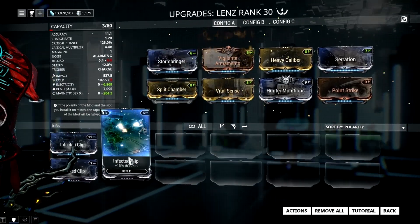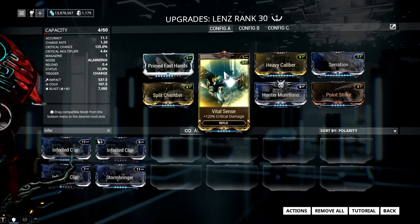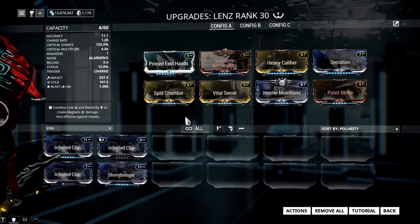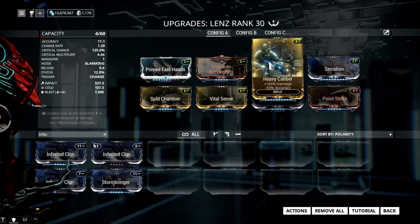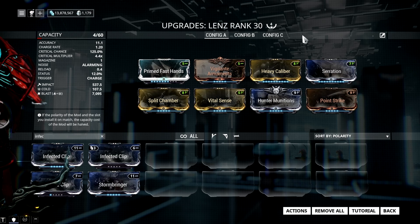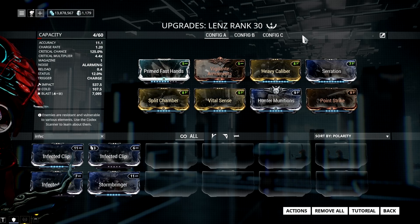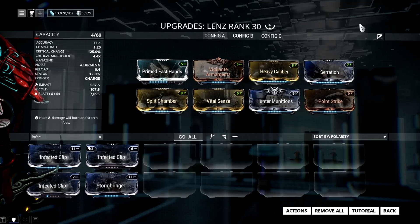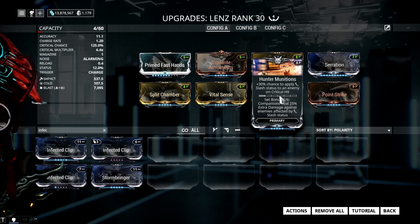I added Primed Fast Hands so I can spam my Artemis Bow much faster, and I added some multishot mods for more damage. I usually shoot arrows at close to medium range as I really don't have a problem with Concentrated Arrow. Concentrated Arrow doesn't have any self-damage, so you can shoot it up close and personal without worrying about being caught by the blast. I also have Heavy Caliber for even more damage, and Point Strike for critical chance, as we need this to make our Hunter Munitions proc more often.